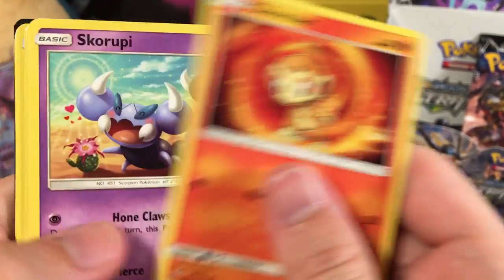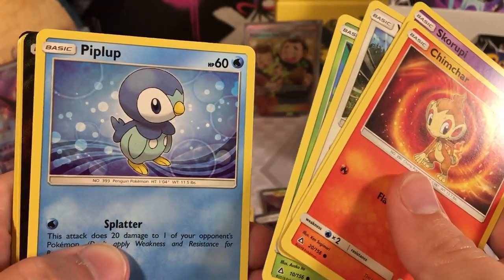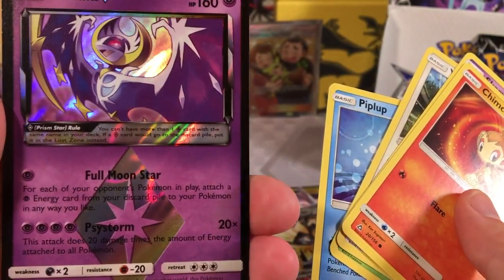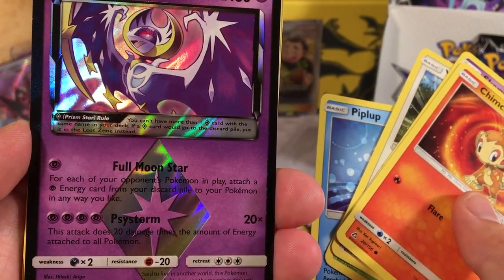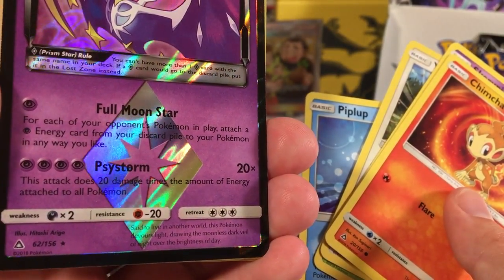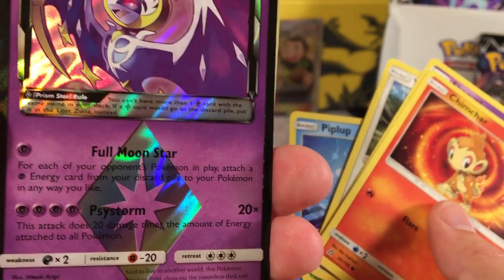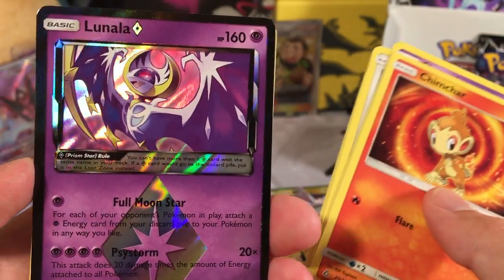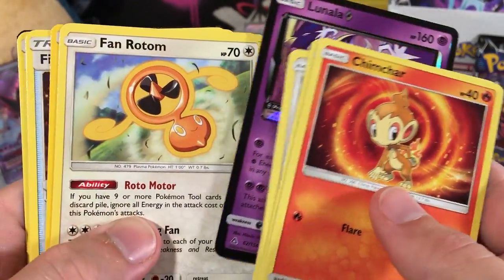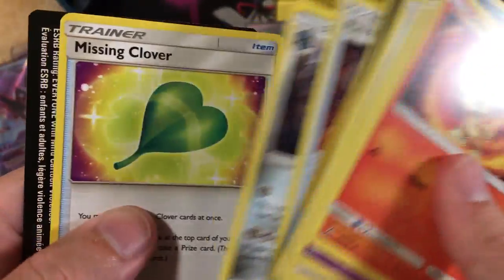A Chimchar, a Skorupi, a Yungoos, a Snorby, a Piplup. We got our third Prism Star - a Lunala Prism Star! With Full Moon Star: for each of your opponent's Pokemon in play, attach a Psychic Energy card from your discard pile to your Pokemon any way you like. That's a great attack! And we got a Froslass as a Rare, Grass Energy, Fire Memory, Bronzong, and a Missing Clover.